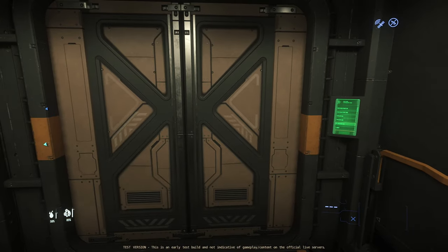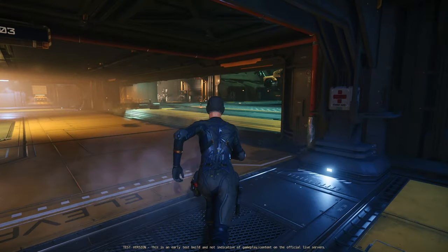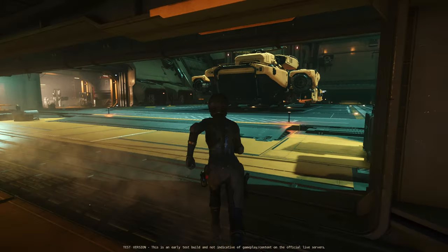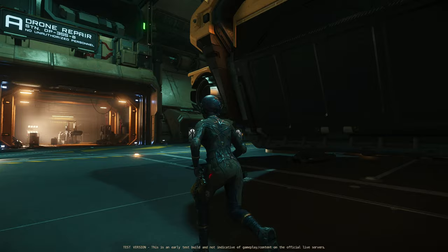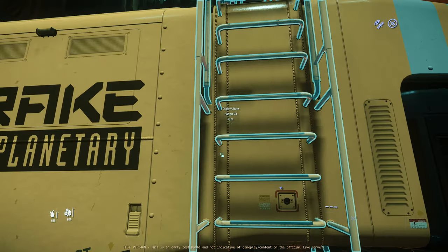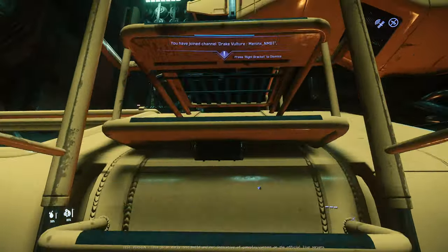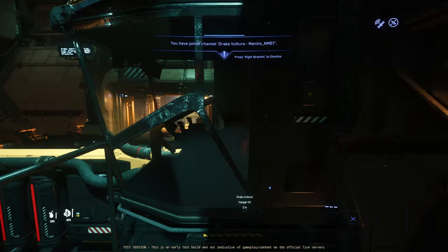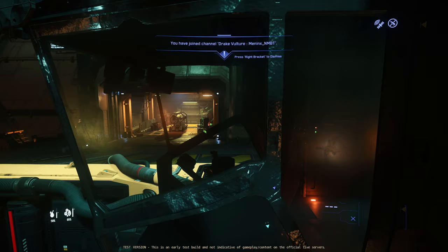I'm going to show you some other things they've got going on, like in your helmet hood. I've currently got a helmet on and what they've got in here is they've got a new hood. It only seems to work with some ships — it didn't work with my Pisces earlier when I was in that — but it seems to be working fine with this one.